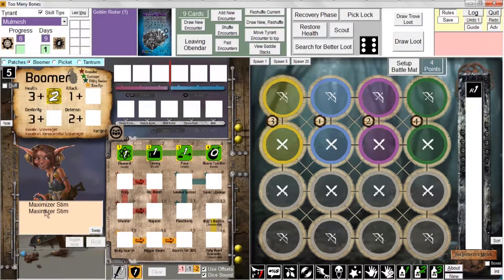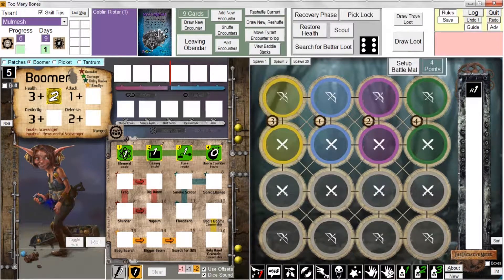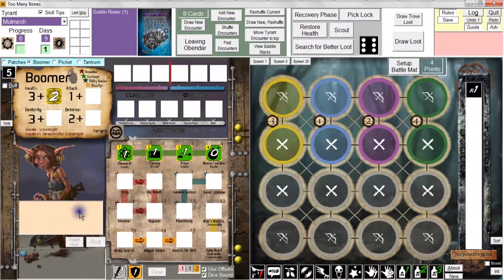The capability is there specifically should the need arise to assign a specific piece — let's say you accidentally right-clicked and took away Boomer's Maximizer Stim. Well, the way to get it back is to right-click to get the loot box to show up if it's not already showing, and then simply right-click. And that's one way to undo a mistake of that nature. There are easier ways, which I'll talk about near the end of the playlist.